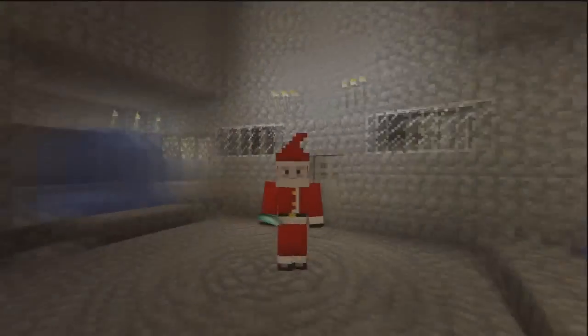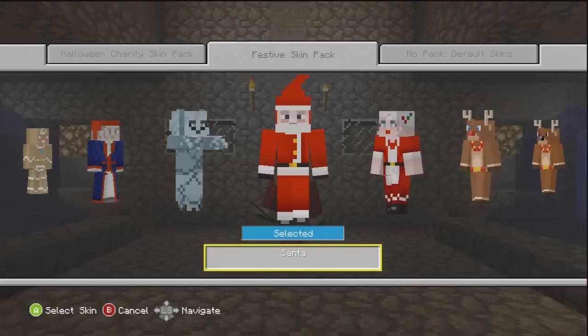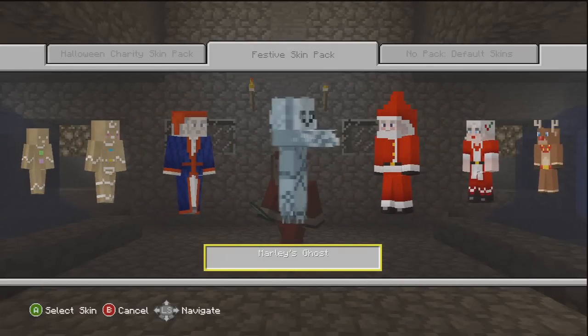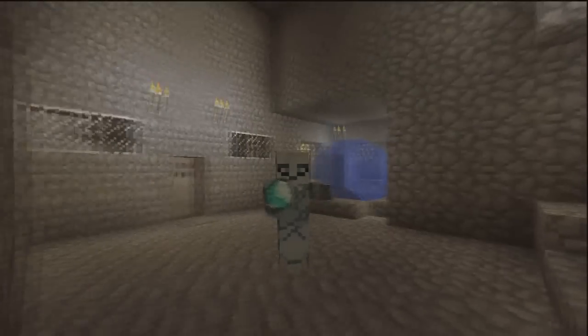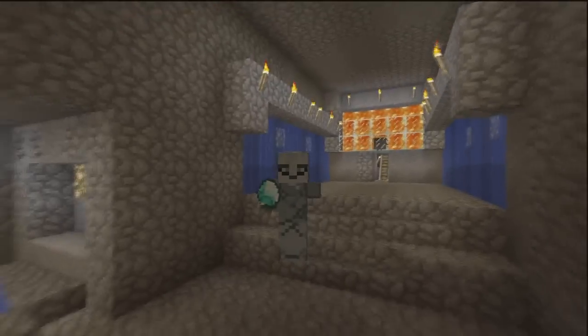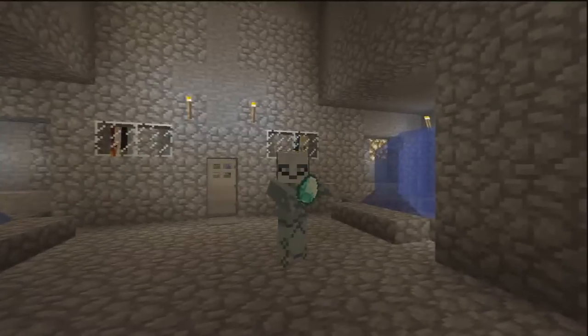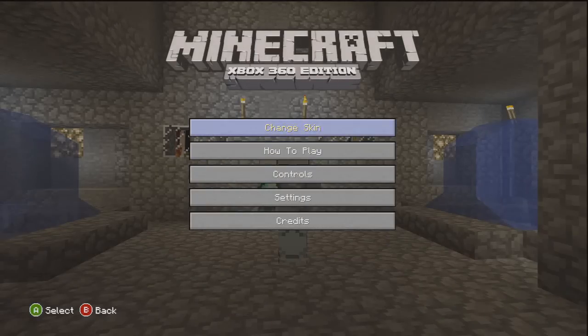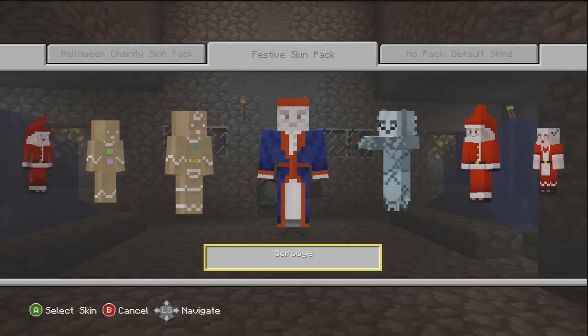Obviously there's Santa Claus, who is the best. I'm just going to start from Santa. We have Marley's Ghost, and as you can see it has a custom skin animation as well - gliding across the floor with its arms out. That is awesome. I'm looking forward to the future of skins if there's some stuff like this coming out.